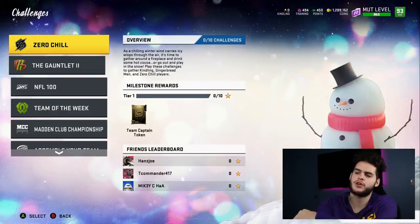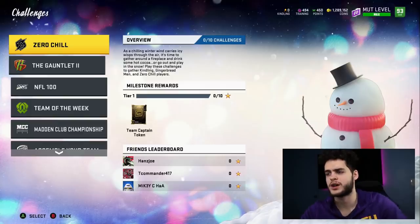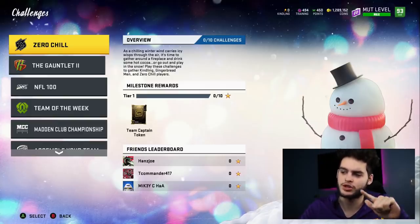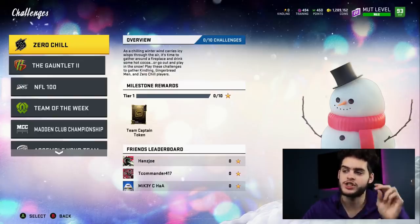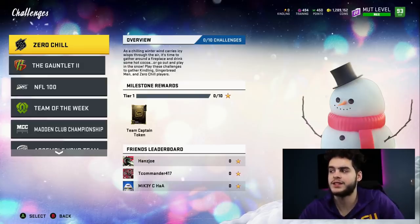Zero Chill solo challenges are here. As a chilling winter wind carries icy wisps through the air, it's time to gather around a fireplace and drink some hot cocoa or go out and play in the snow. Play these challenges to earn kindling, gingerbread men, and Zero Chill players. Gingerbread man collectibles are a new way to get the NAT gingerbread master players - Mark Cooper, Adrian Peterson, and Ted Hendricks. If you toss gingerbread collectibles into them you do get them back as NAT superstar cards with pre-built abilities and X-factors. Kindling is the new currency.